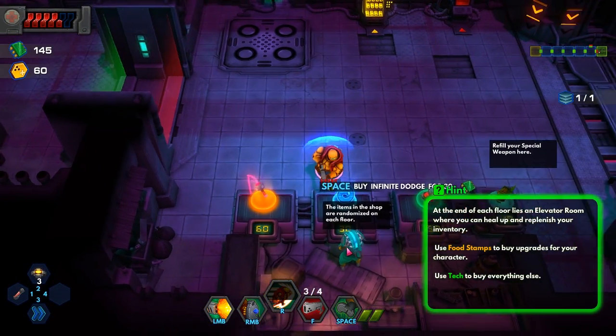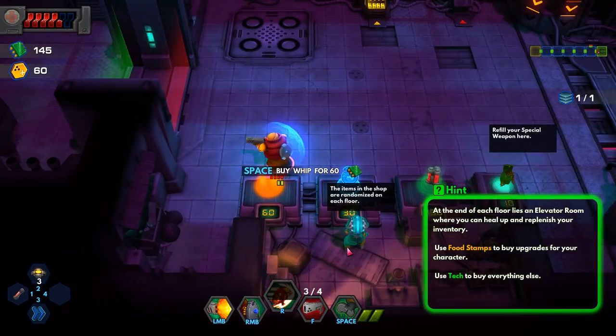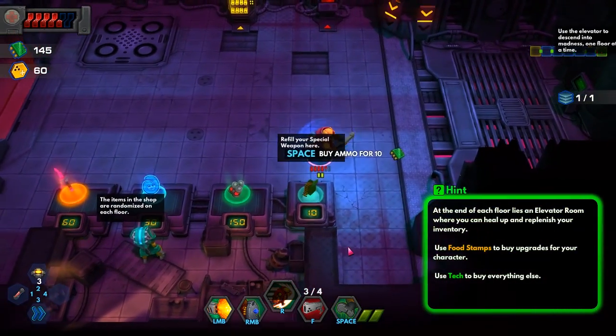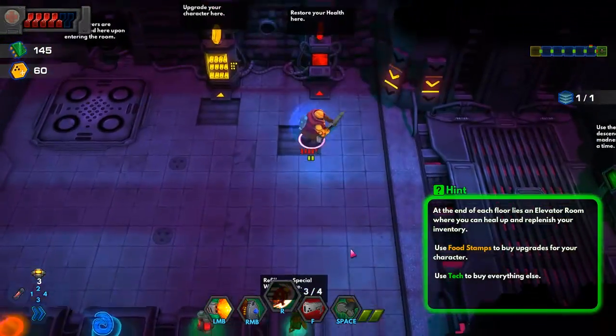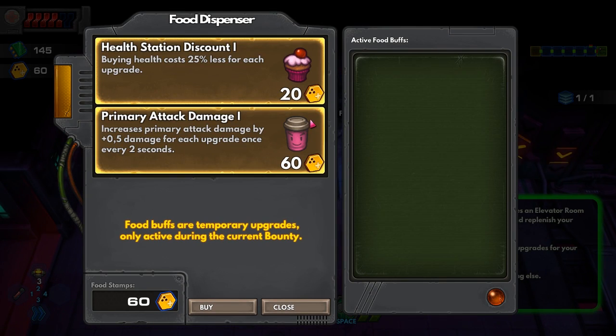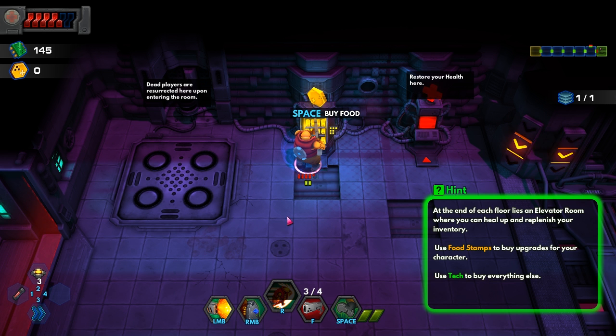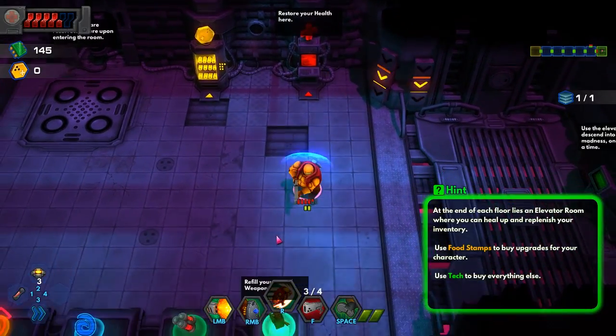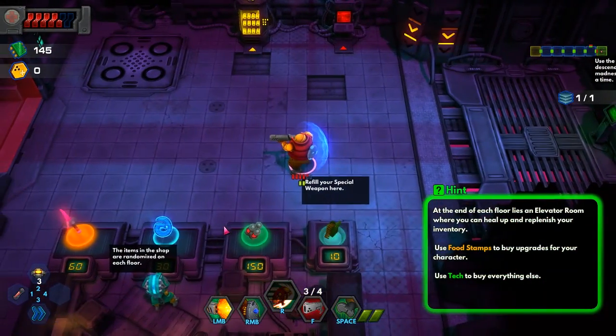Use food stamps to buy upgrades for your character, and tech to buy everything else. Items in the shop are randomized on each floor — so infinite dodge for 30, whip for 60, advanced medkit ammo. Restore your health, upgrade your character here. Health costs 25% less for each upgrade. Primary attack damage — half damage for each upgrade once every two seconds. Interesting. Let's go with that because it sounds kind of fun.